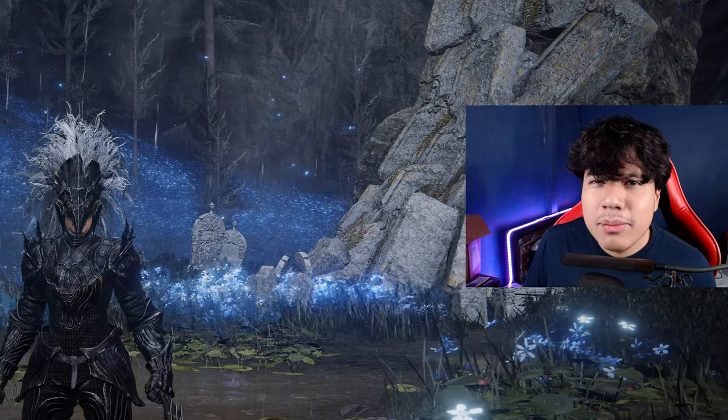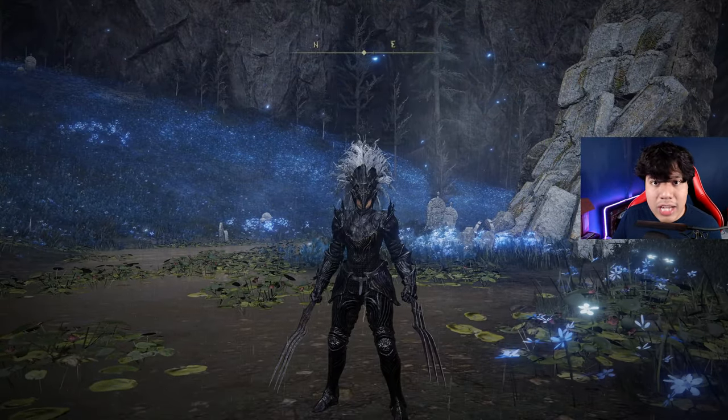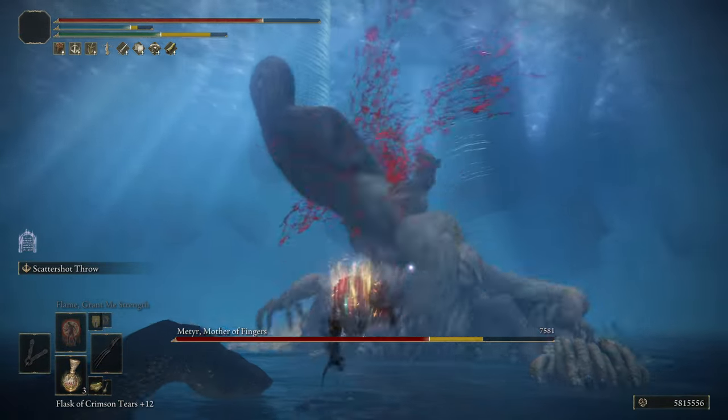The Claws of Night are a little bit complicated to obtain. The steps to get this weapon are the same you have to do to obtain the Sword of Night. Basically, you have to complete the entire Ymir questline. You will get this weapon right before facing Medir, after defeating the invader Ana.